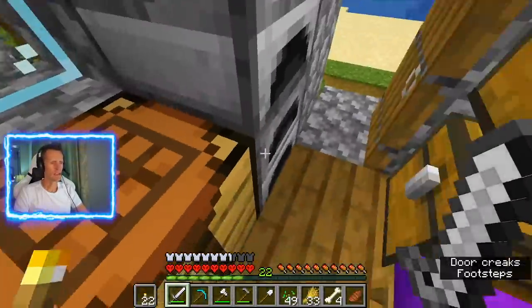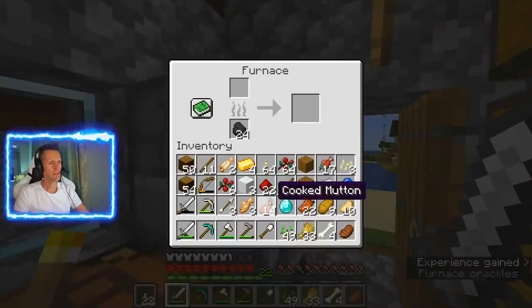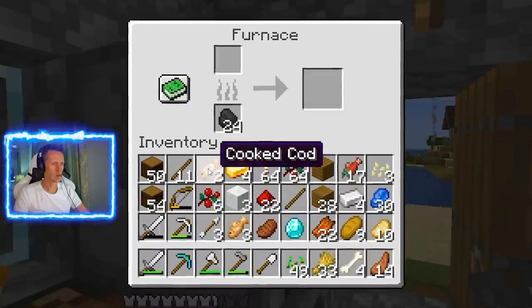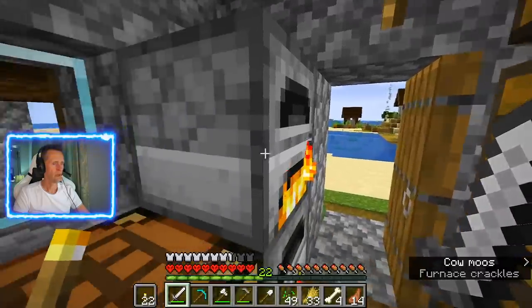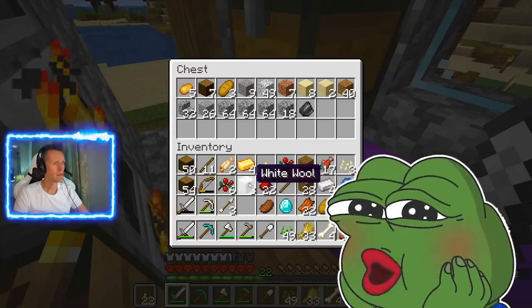Let's get some food. Let's get more food. Anything raw I can cook — I got cooked cod, raw cod. I'm gonna cook this. I'm leaving the raw salmon for my cat because I wanna feed him. I don't want him to go hungry. He's my little cat.